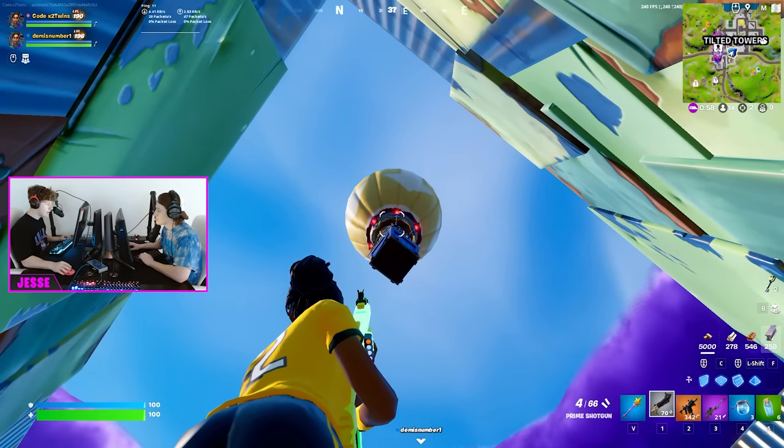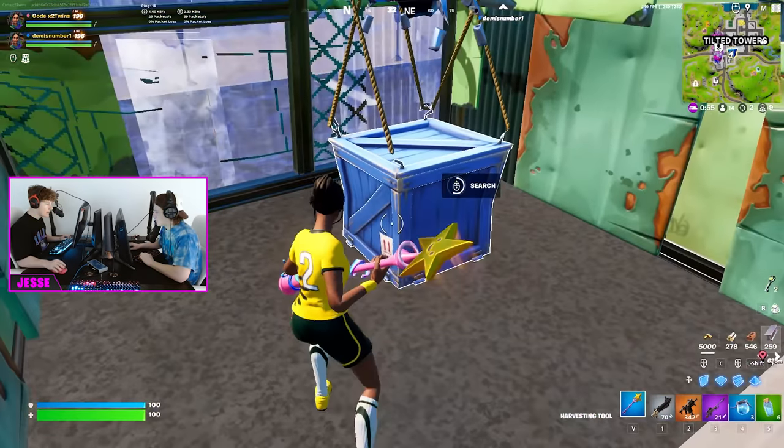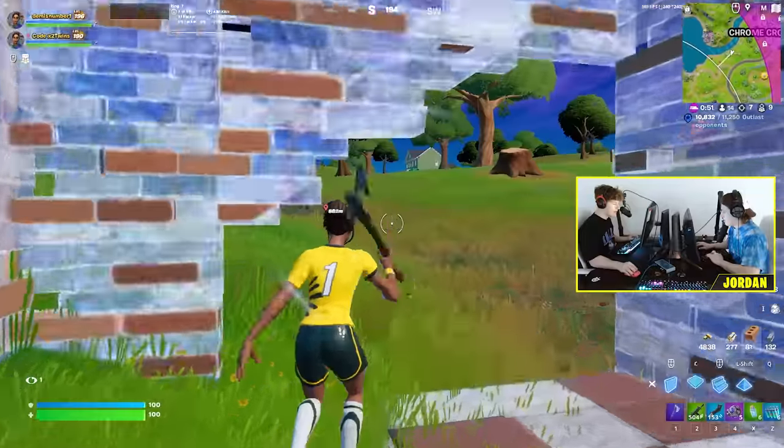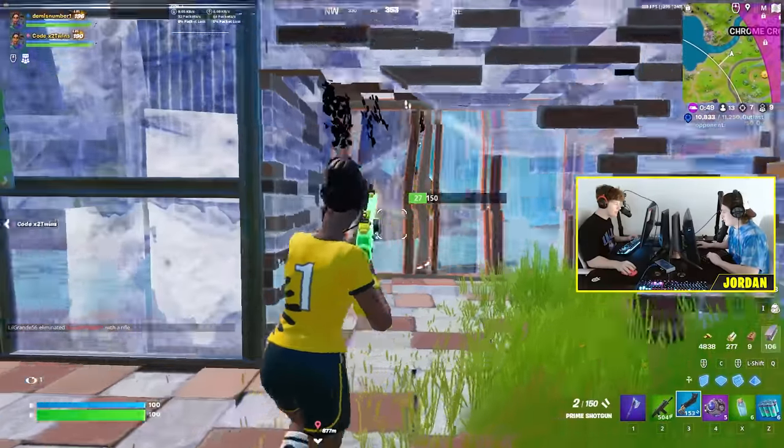So this looks like a normal drop. Let's see the last variant. I think the last one is just a normal supply drop - no chug cannon.